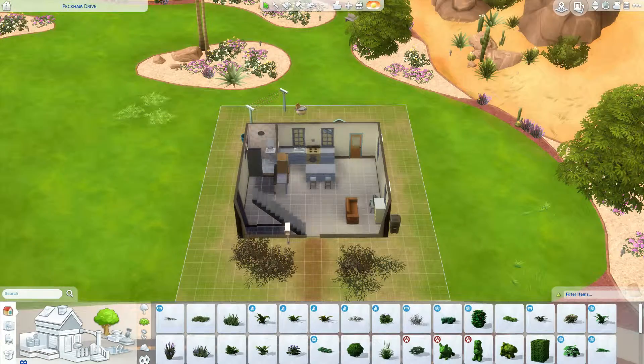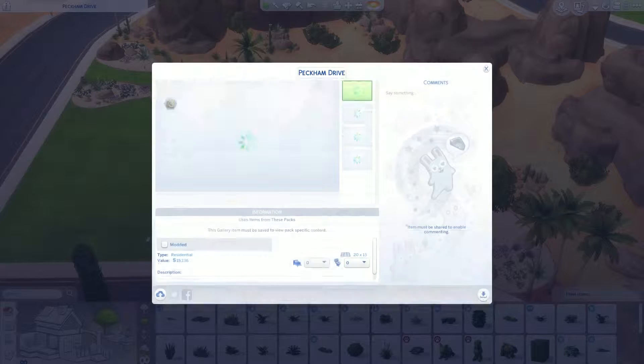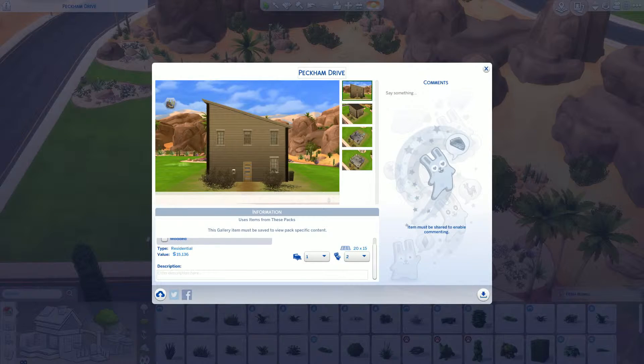This is the Peckham Drive build — I hope you guys enjoy it. It's on the gallery. If you want to download it, look up my name RipleyGamer, which is my Origin ID, and you'll find all my builds there. I have loads of community lots and stuff that I've built. No CC — Oasis Springs Starter Home. Be sure to check it out.